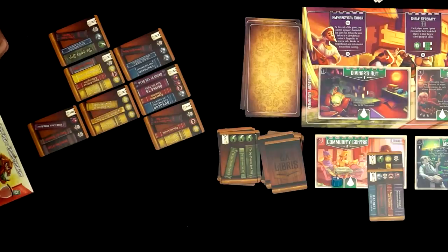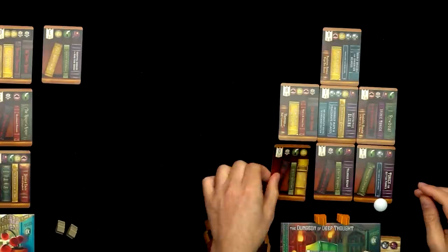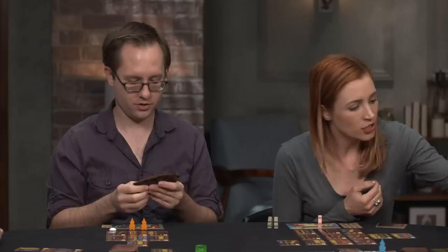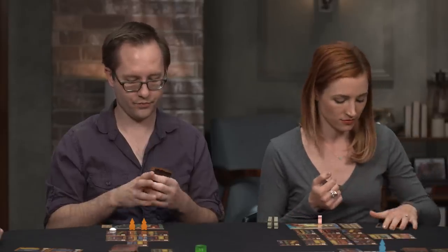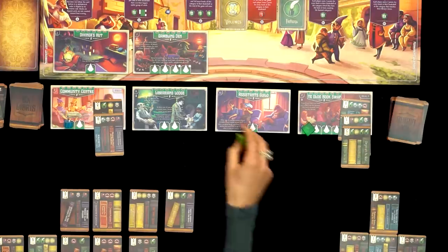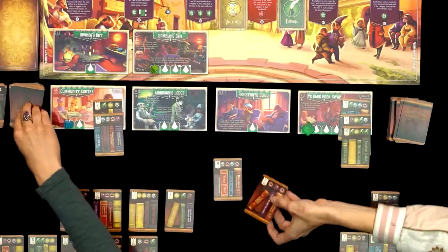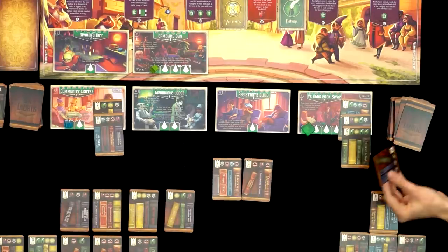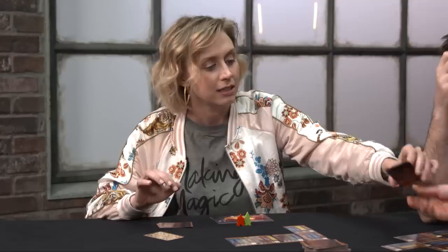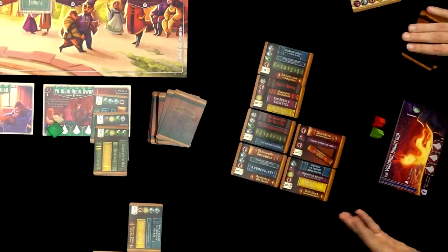Becca tries the Gambling Den one last time wanting purple, but draws no purples. She shelves a B to extend her row and cover more of the alphabet. Clay, reflecting on his strategy, decides to do a final home action with Sveldgard. Amy jokes about Becca's luck — or lack of it — in the Gambling Den.